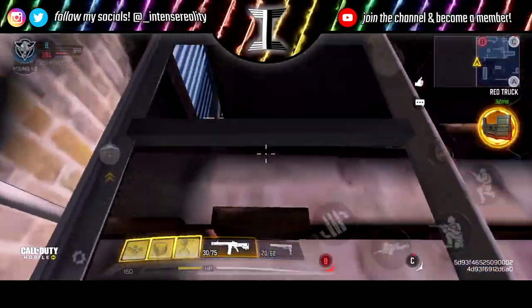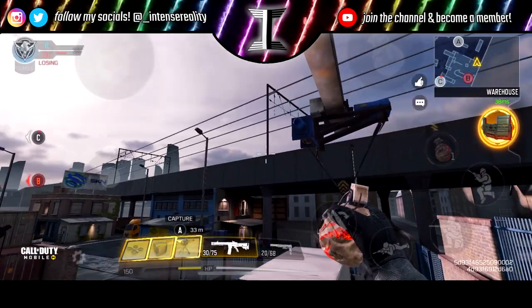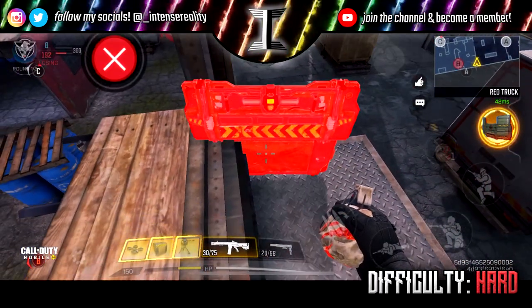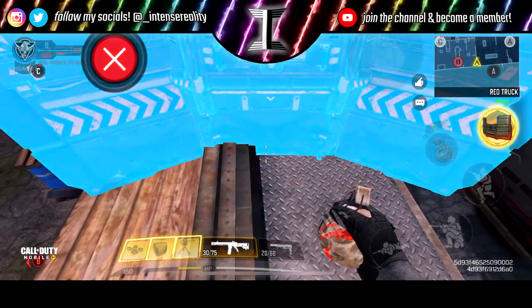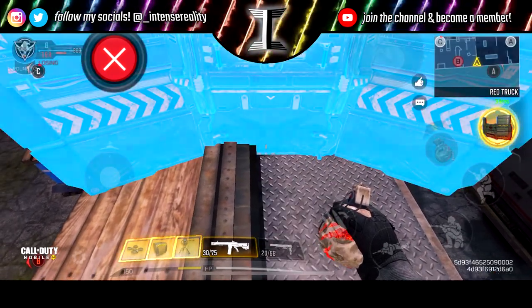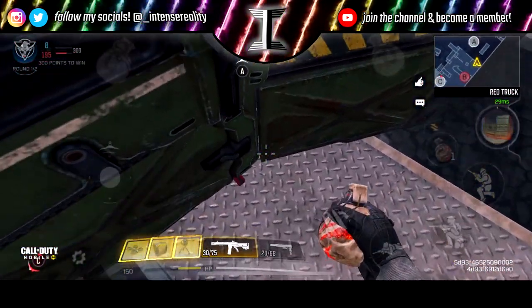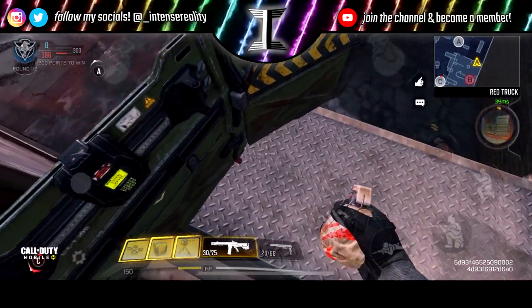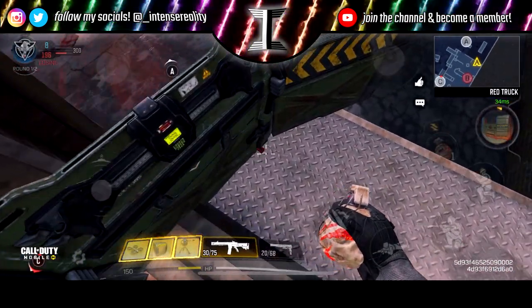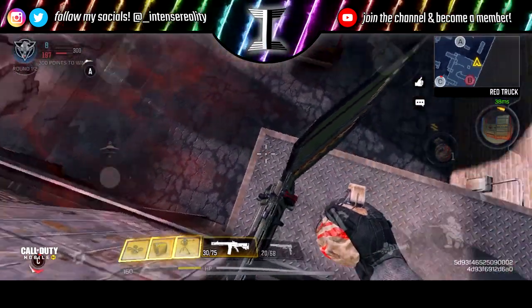The next spot is going to be quite difficult. This was found by PowerWolf Central right when the map dropped, so huge shout out to him. All you need is a shield — place it exactly like I do in the video, then get on top of the extended part. Be careful up here because some of it is fake. This is an insane glitch and it's kind of an after-patch because they did fix the old way, which was just gravity spiking from the other crane.